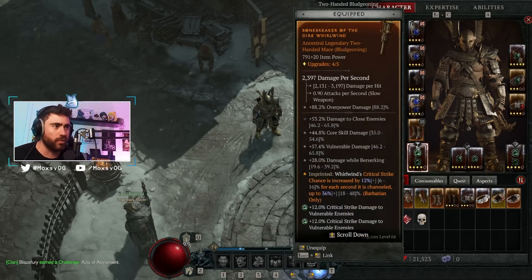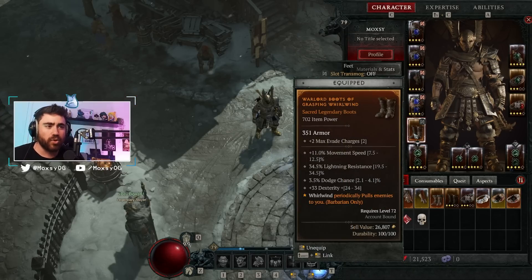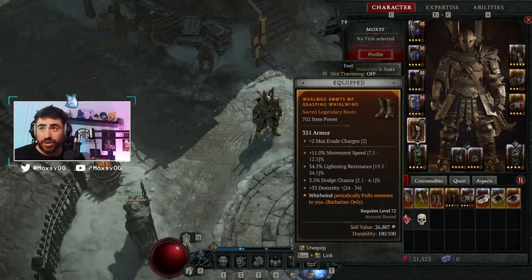The last big thing that's super important: whirlwind pulls enemies to you. Obviously this lets you hit more enemies, but it also lets you stack up the Gore's Devastating Grips faster. I usually don't trigger the explosion until I get a pull — as soon as enemies get pulled in, boom, explosion, then move on to the next pack. This leads to some really ridiculous damage.